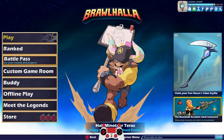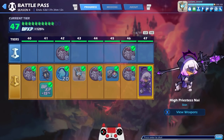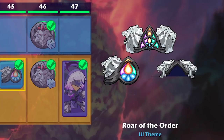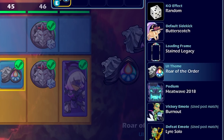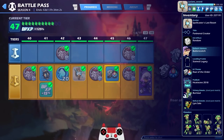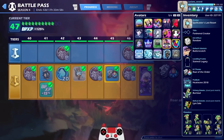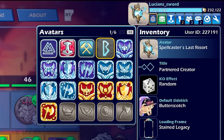Hey everyone, LucianSword here playing some more Brawlhalla for you today. Just gonna do a little update on where I'm at in the battle pass because I did get some new items. I got the Roar of the Order UI theme and I do have it equipped, so you guys can see what that looks like. I kind of want to change the avatar — let's do something old school, how about the beta avatar? You probably don't see that one too often.